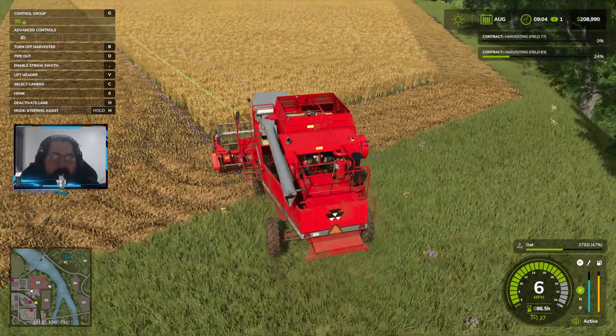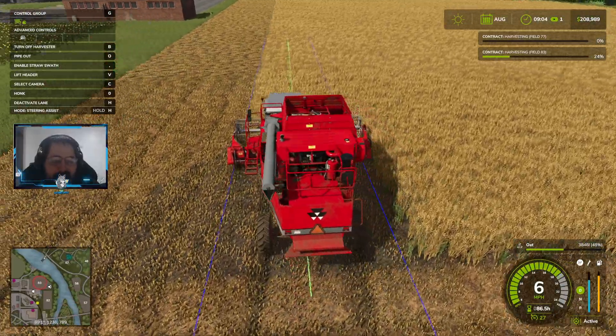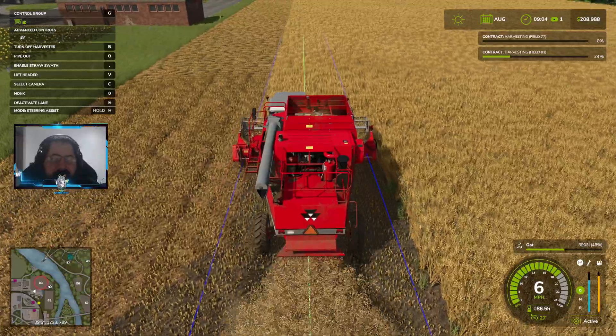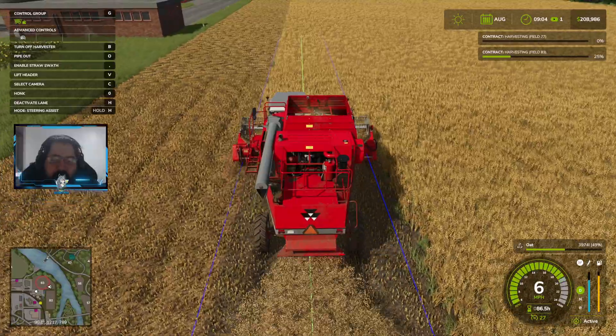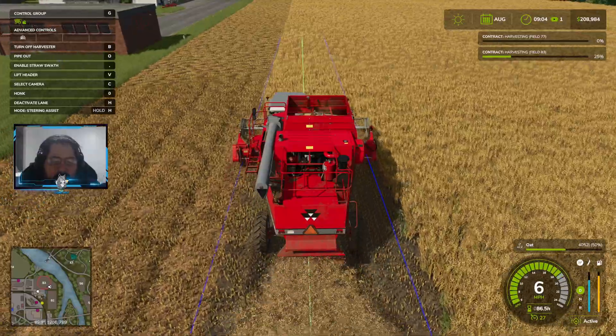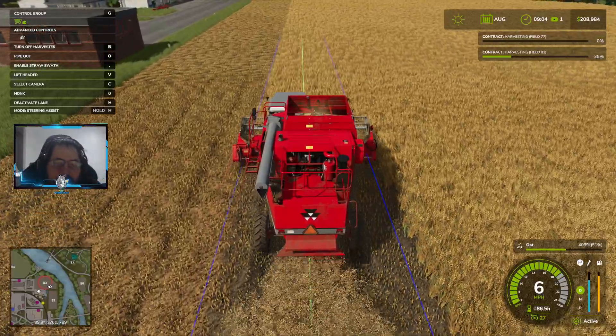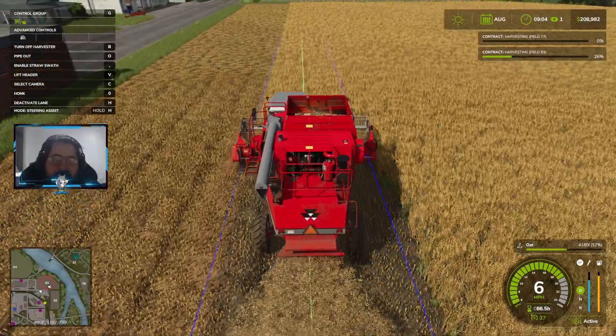We're going to make our next pass. We're at 47% full. I think after this pass we'll go grab one of our tractors and send it over here with a trailer on it so that we have something to unload into. While we're over there, we'll check our animals and see how they're doing.